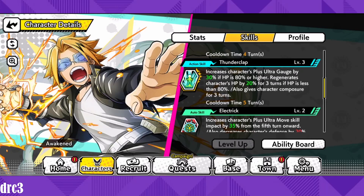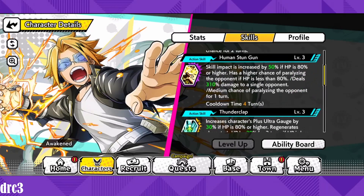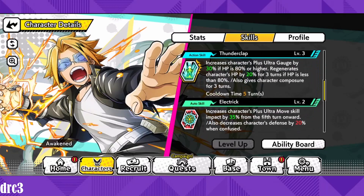His second action skill is Thunderclap. It increases the character's plus ultra gauge by 30% if HP is 80% or higher, and regenerates HP by 20% for three turns if HP is less than 80%. It also gives composure for three turns. The HP regeneration is the best part — when you fall below 80%, you restore 20% HP for three turns, which is really good. The strategy is: use Human Stun Gun turn one, then Thunderclap turn two to heal up any damage taken.